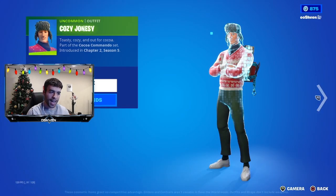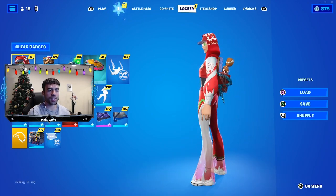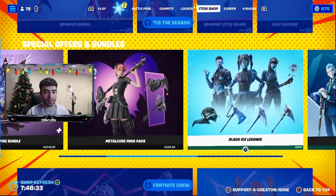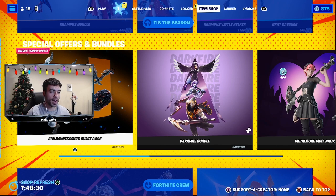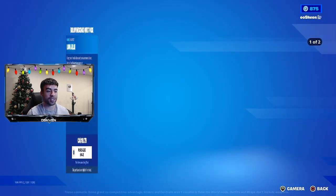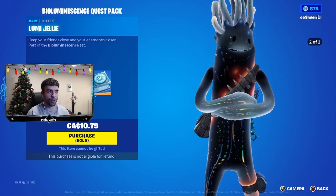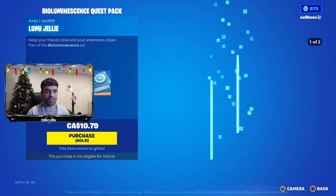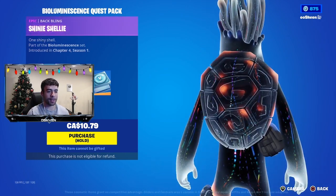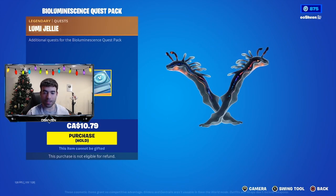Now let me showcase the secret Winterfest gift here in Fortnite Battle Royale. The Fortnite item shop just updated and we got a brand new quest pack — a W pack — that has some free V-Bucks included. The brand new jelly skin style looks absolutely amazing, and we also got the back bling, the pickaxes, and of course the V-Bucks that come with the pack.